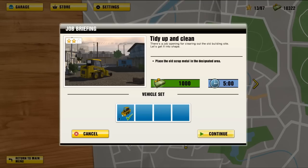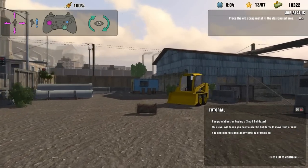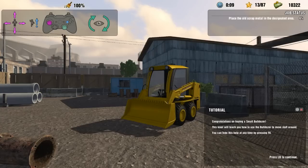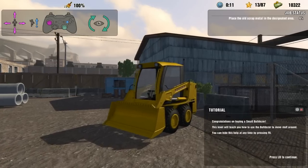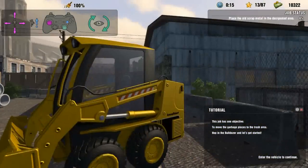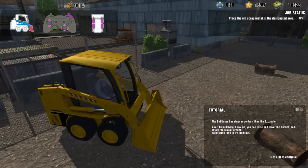Let's get it into shape. So all we need is the... bulldozer? Excavator? Clearly I'm not one into the trucking or digging terminology. It's a bulldozer, isn't it though? That's what we'll call it. Congratulations on buying a small bulldozer. This level will teach you how to use the bulldozer to move stuff around. You can hide this help at any time by pressing F8 or left bumper. I'm using the Xbox 360 controller now because it is a lot easier playing the game with the controller.